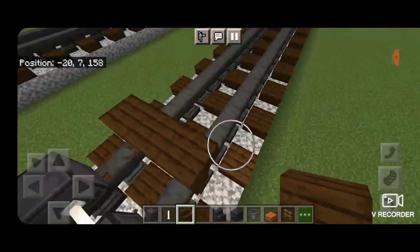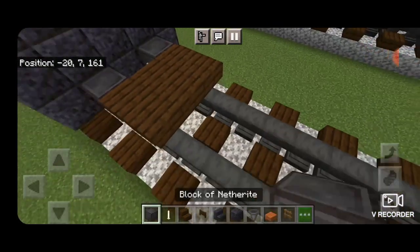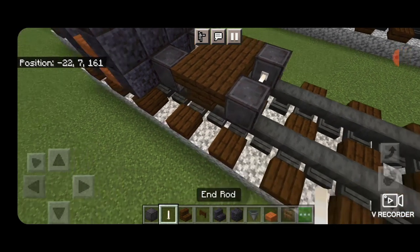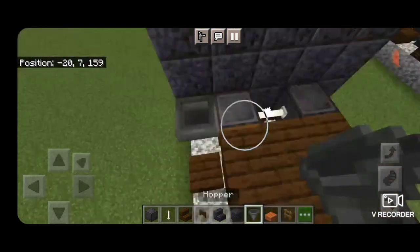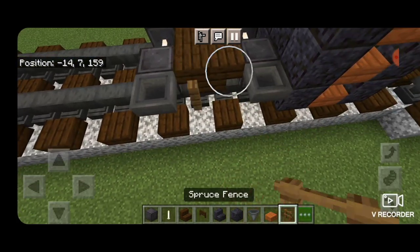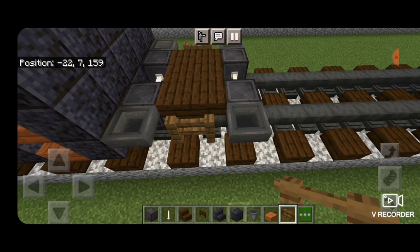Then put back-to-back dark oak stairs upside-down in a T-shaped pattern three blocks wide across the rails, then another set of netherite wheels with an end-rod axle. On the outsides put a hopper in front of each wheel, and then two spruce fences in front of each of the stairs to complete the truck design.